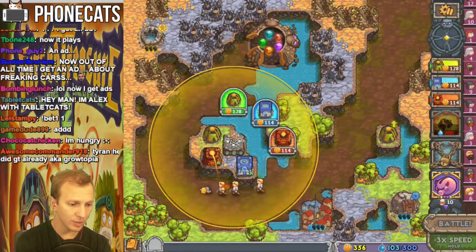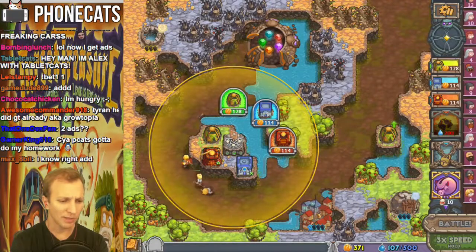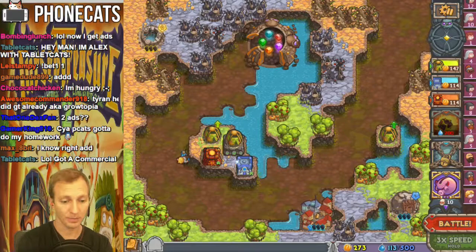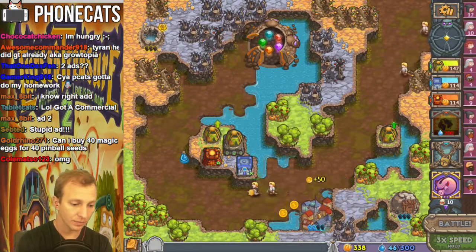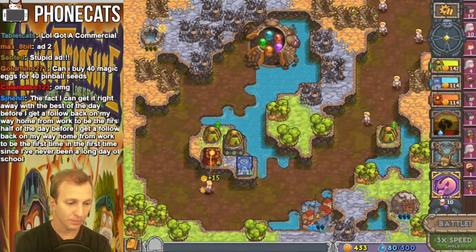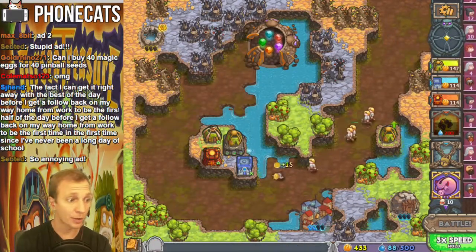Got a lot of money. Let's build something here. We'll go with a green. It has high ground. Let's keep battling. Got more mana — spend it. Money, mana. Upgrade! And we'll go into turbo mode.